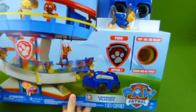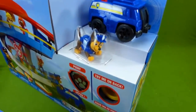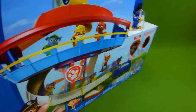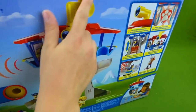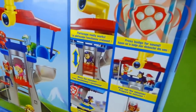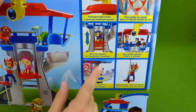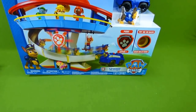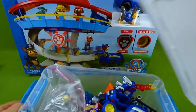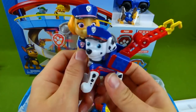We're going to be unboxing the PAW Patrol Lookout Play Set. It's got a little police cruiser of its own. Look at that! And looking here, we've got a periscope so that we can actually look and see what's happening in Adventure Bay. It's got a button that makes sounds and music. The pups can go up the elevator or down the slide. We are going to unbox this, and we even have all of the police pups. They are going to be in the lookout tower today.